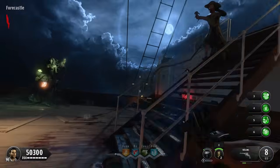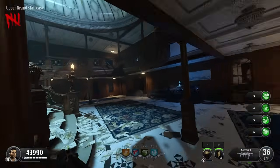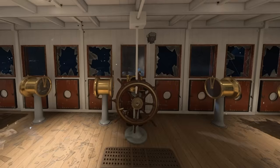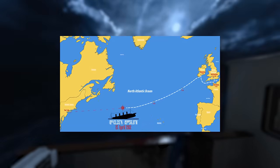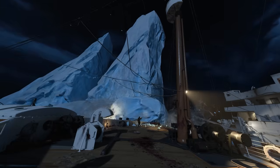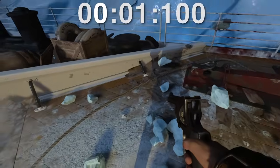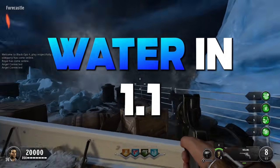Black Ops 4 Zombies starts us off strong with Voyage of Despair, which takes place on the Titanic — a ship crossing the North Atlantic Ocean, an ocean that contains, yes, icebergs. Coincidentally, right when I spawn, the Titanic crashes into one, and I get my first taste of water thanks to the impact. Touching water on Voyage of Despair in 1.1 seconds. One of the most deadly sources of water we'll talk about, and we're just getting started.